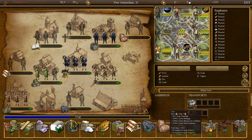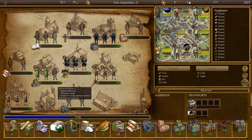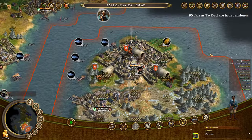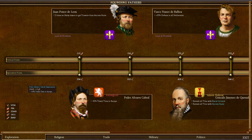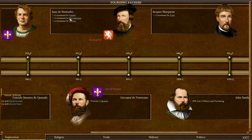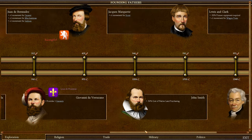Let's take a look at Founding Fathers — not all of them are created equal and you only need a few. I chose Pedro who gives minus 50% travel time to Europe, and Juan de Bermudez who gives additional movement points for all your trade ships — your caravels, merchantmen, and galleons. That's very useful.